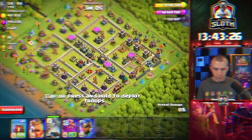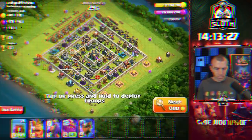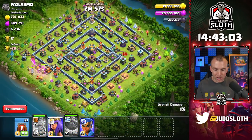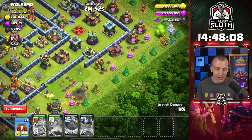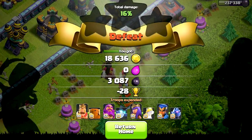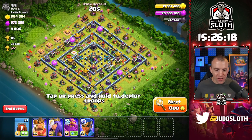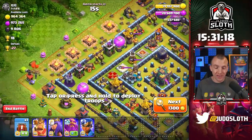If nothing else, it will help to fund our defense. It's quite funny to me that every time we press next, since my storages are full, I actually lose a little bit of gold and then quickly get it back during the attack itself. The one sad thing about dropping trophies is when you find big loot raids and yet you cannot seriously attack them.